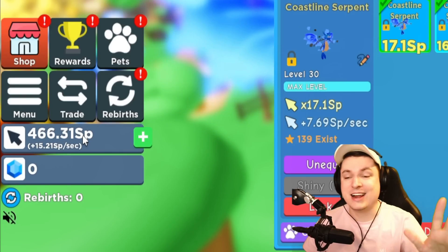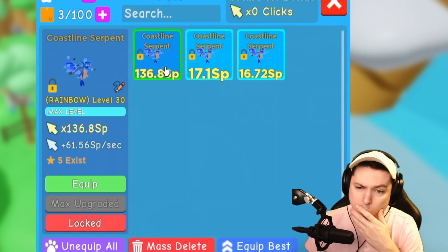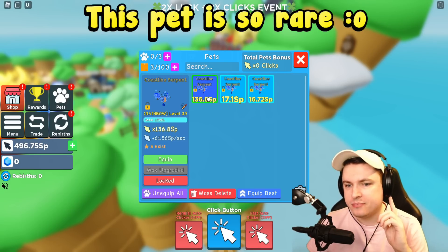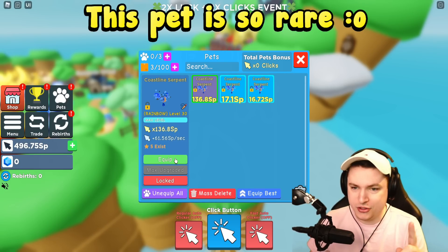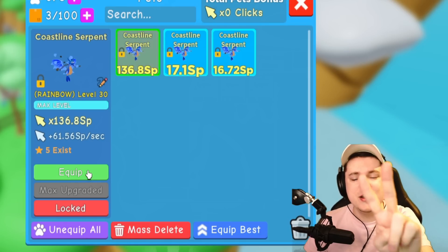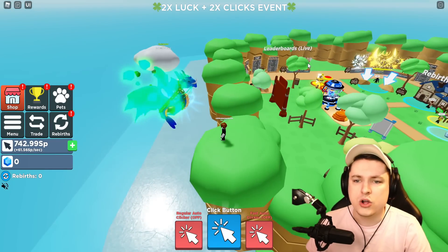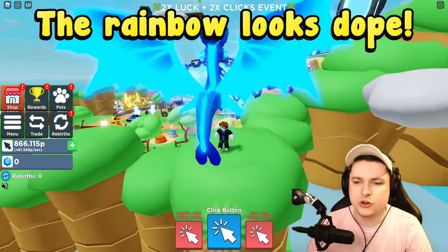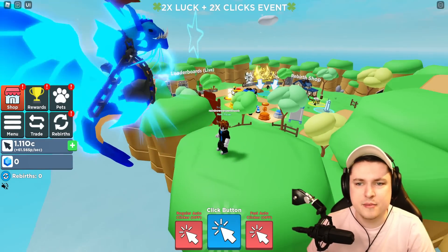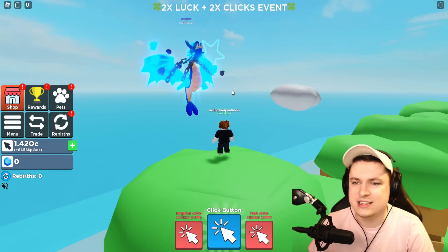Now we have the rainbow version! Only five of these exist currently in the game. It shows 136 XP, 61 SP per second. In three, two, one - here is the new rainbow Coastline Serpent! I really wish we could get a better look at him because he's kind of high up in the air, but this thing is crazy!